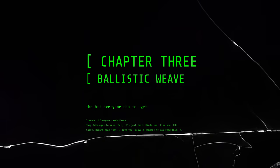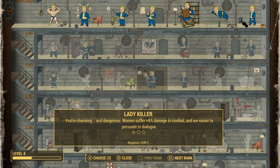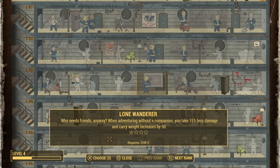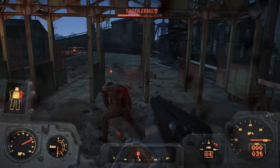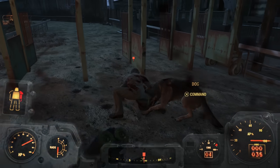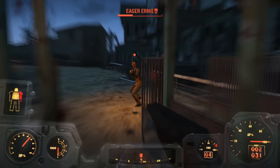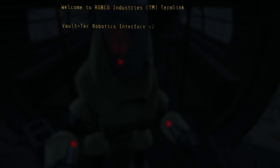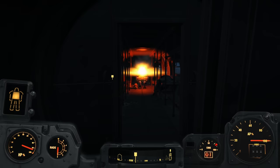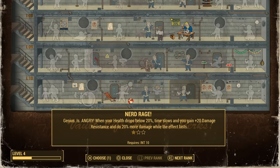Talk to Deacon after meeting up with everybody and you'll need to meet up with him at another location. Take this opportunity to quickly grab some perks. I had leveled up three times before I got here, so my recommendations are: the Lone Wanderer perk, which negates 30% of all damage and increases your carry weight by 100 when traveling alone — this is why we chose Dogmeat, because having him follow you doesn't count as a companion, so you still have a buddy in a fight and get the bonuses too. Next, I would recommend the Robotic Expert perk, which lets you hack pretty much all robots, making them self-destruct or shut down. And finally, I would recommend getting Hacker.